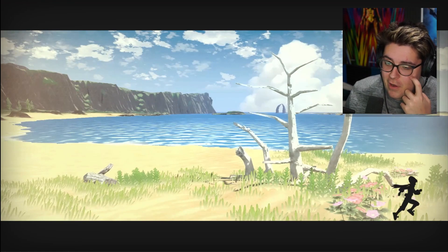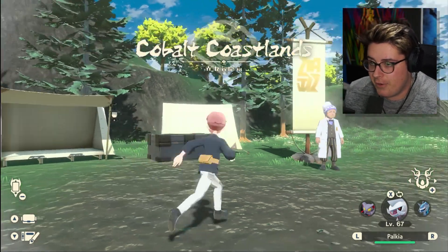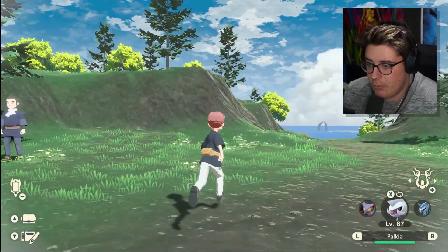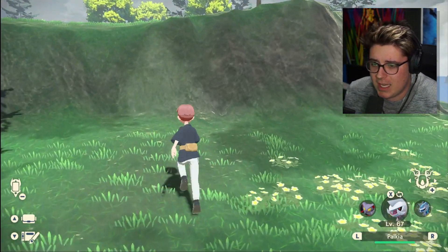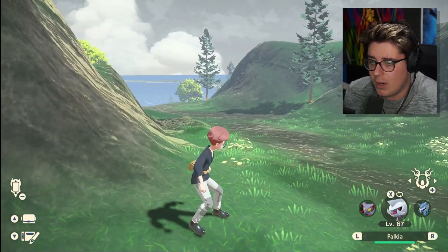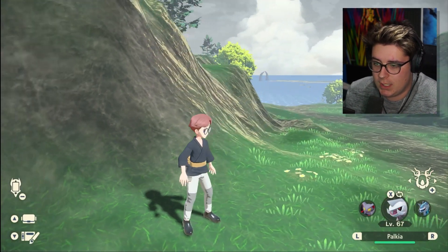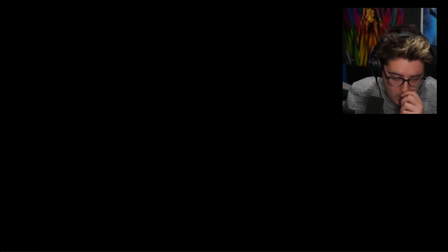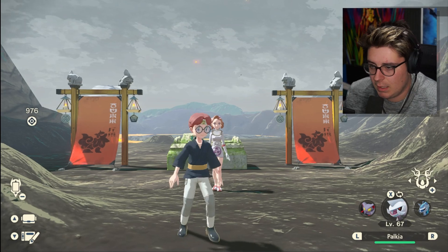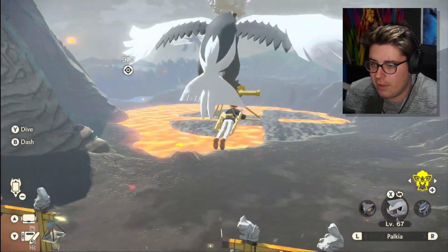I wanted to do a bit of a follow-up. I know I showed you guys where to catch Shellos and Gastrodon in a different area, but for those who didn't want that particular form of Shellos or Gastrodon, I figured I'd show you guys where to get the other one. Right now, we are in the Cobalt Coastlands, where we're gonna teleport to the Molten Arena, and I'm gonna get on my Braviary and fly off from here.